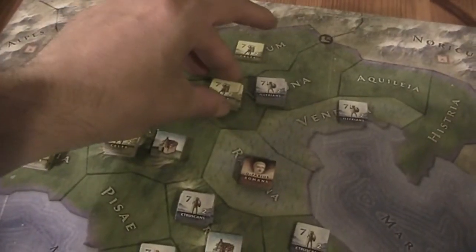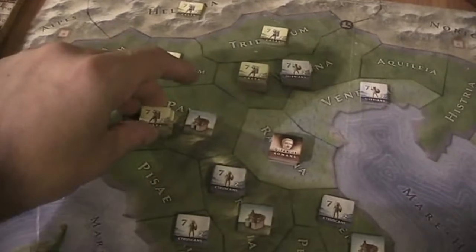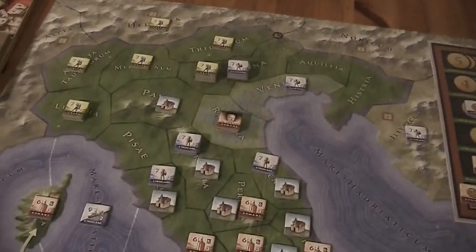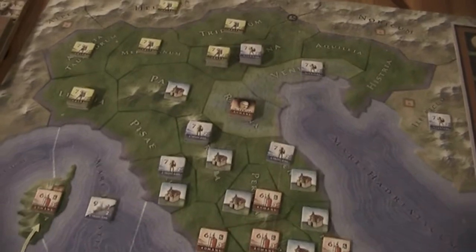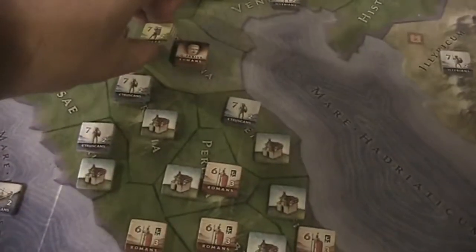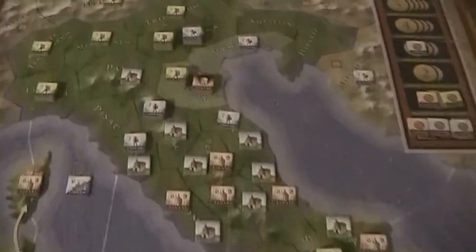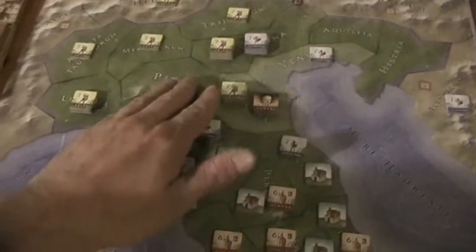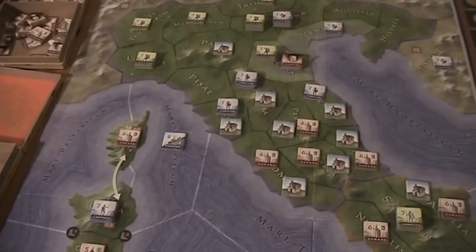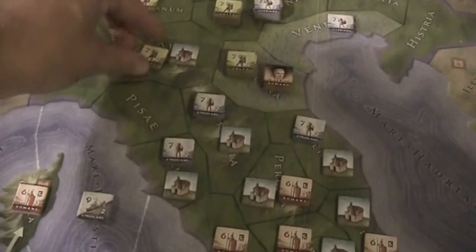Attack with four units — I'm not allowed to do it with more. I'm going to move this guy down here. I'm going to attack with four units against Ravenna. Although there might be a stacking limit, I'm going to check that. These marsh areas have actually the same stacking limit as standard areas — only the mountains have a stacking limit of two. So I'm going to move this guy into Pavia.